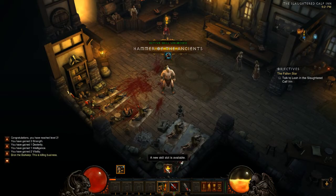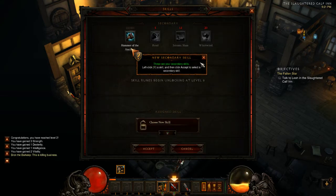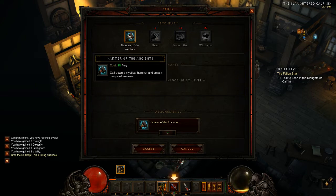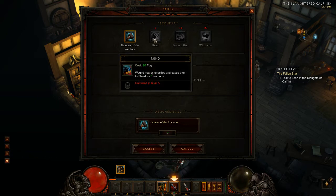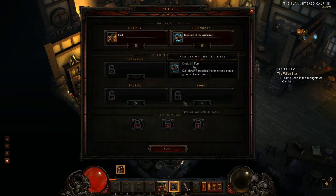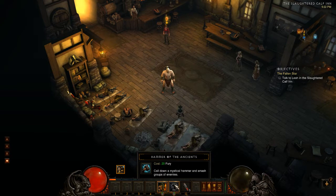I've just dinged to level two and unlocked my secondary skill. We have Hammer of the Ancients — call down a mystical hammer and smash groups of enemies. Sounds really good. Rend — wound nearby enemies and cause them to bleed for three seconds. There's also a shockwave skill that damages enemies in its path, and Whirlwind — unleash a series of whirling attacks damaging everything in your path. Of course, I only have one choice. I can't use it yet because I don't have any fury generated and it requires 20.